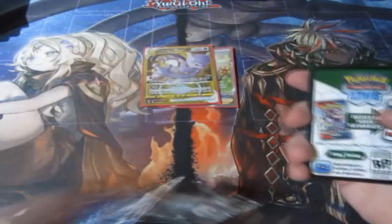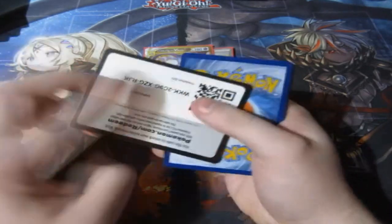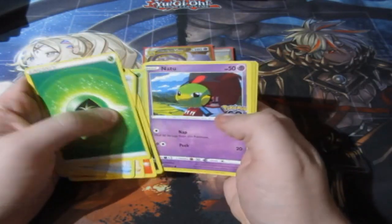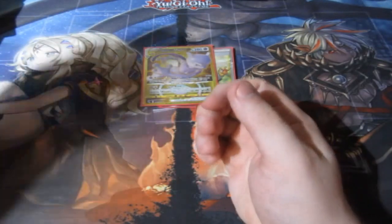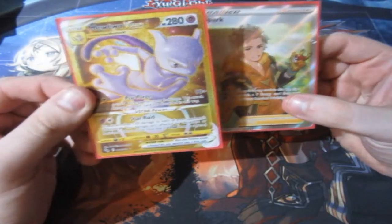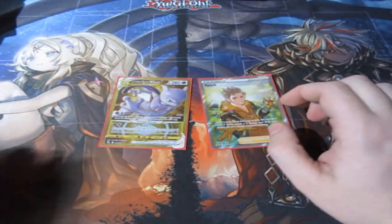Next pack! Code — gone. Let's have a look. And a Blissey! Out of that pack, I think we did freaking well there! We got a very beautiful full art card, and we get the Chaser once again — what a bigger rarity! Holy crap people, this is amazing!